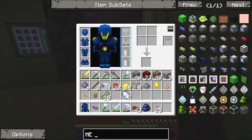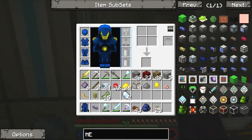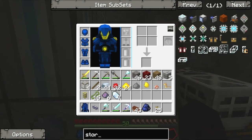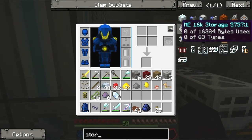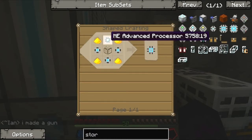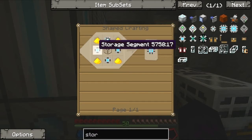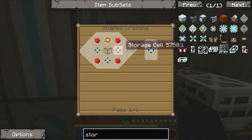What I have to do first is make storage, because if I don't have any drives I can't store anything. These recipes are very difficult to make — I need an advanced processor again, three storage segments, and an ME basic processor and all that. I'm gonna do this off-screen.